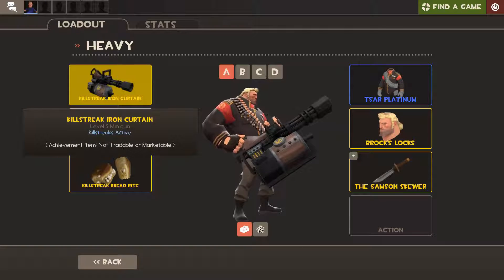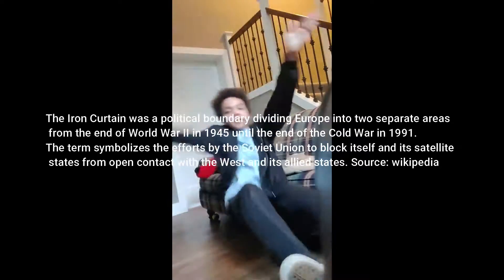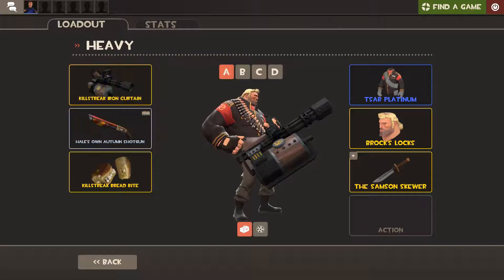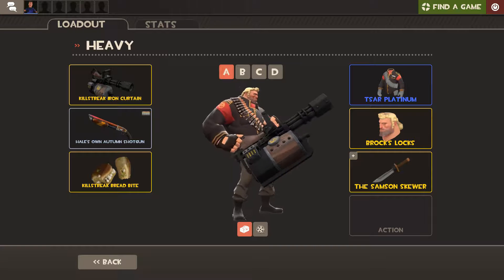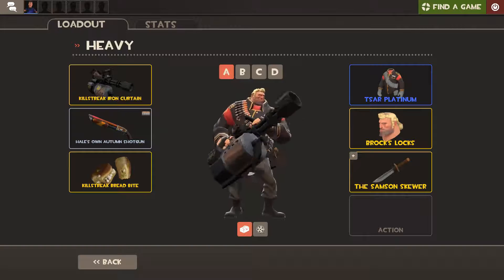Next up we got the Iron Curtain. By the way, I am not a communist and I do not support Russia in any way, shape, or form — I just thought it would be a funny joke. The Iron Curtain is a promotional item from Poker Night 1. It's got the communist hammer and sickle on it and it's the most square minigun you'll ever get. Look at that beast — oh my god, damn boy, he's thick!